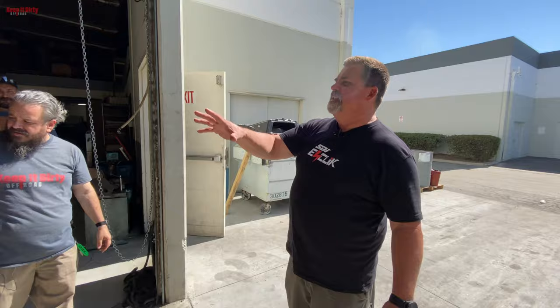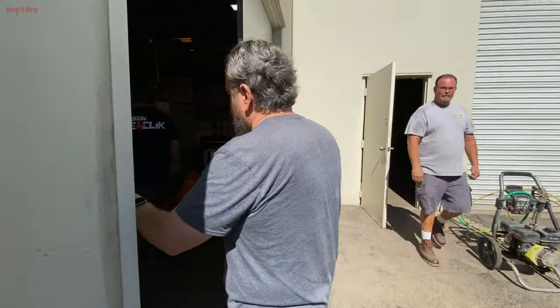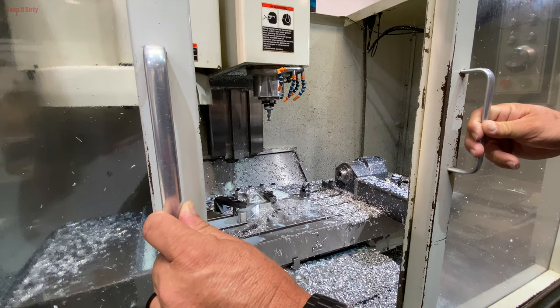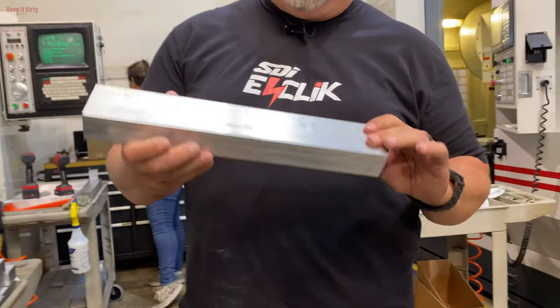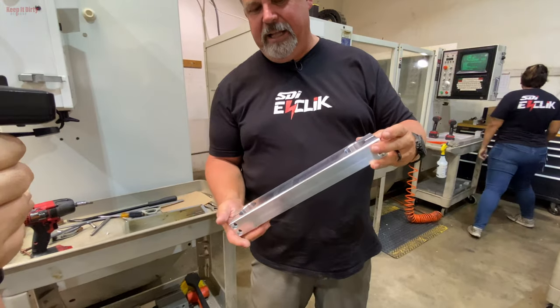This is our CNC screw machine side, and then we have a whole other side of another building. More milling — we're milling some arms, trailing arms. Looks like for Razor 170, I think. These will end up being Razor clutch alignment tools.